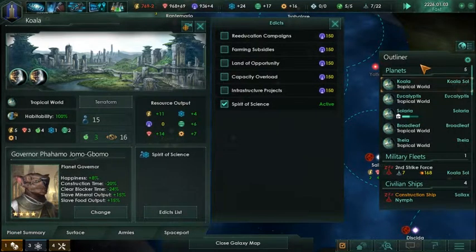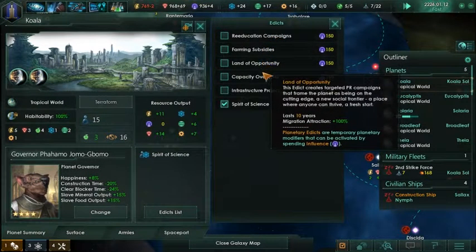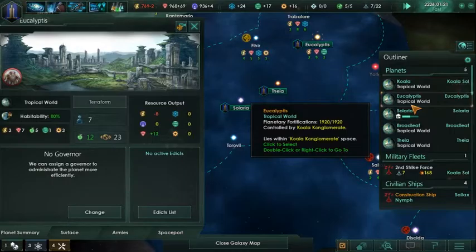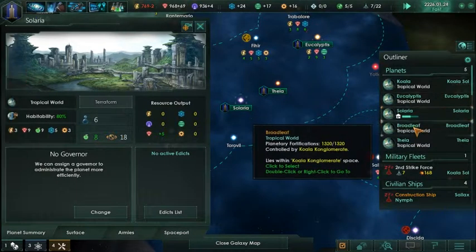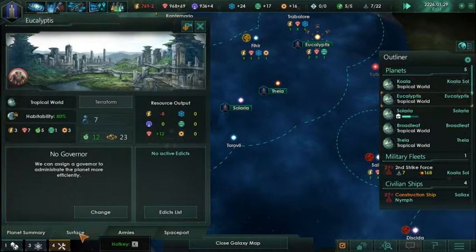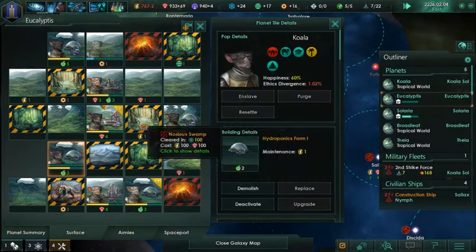It just draws from everywhere. Ethics divergence? Nah. Food? Not very good. Energy credits - we're down a little bit. What about other planets? Seven populations, six populations, two populations, two populations. So Eucalyptus was our second one - it's still our second most populated as well, which shouldn't be surprising.